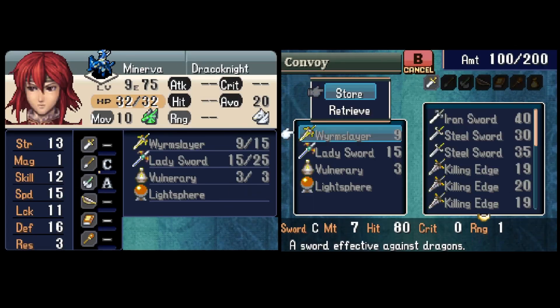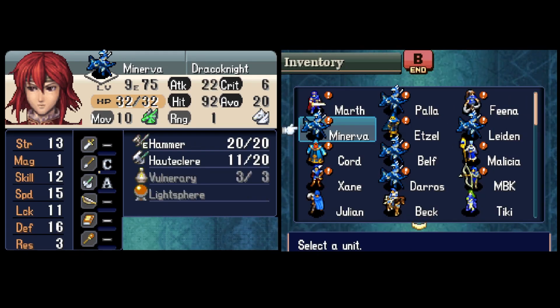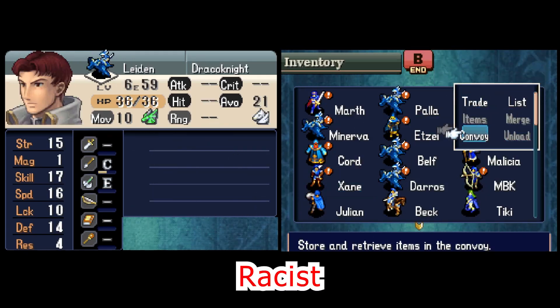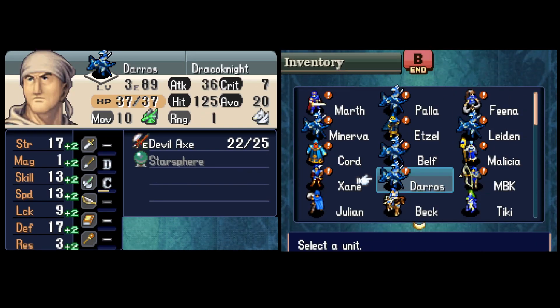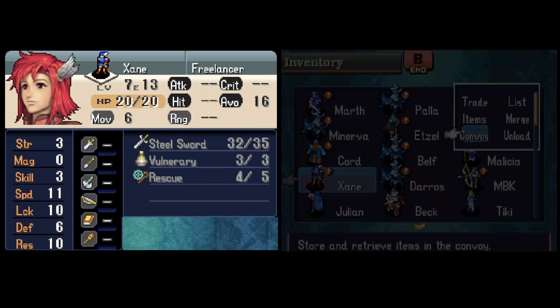We're back to fighting a regular army of humans instead of dragons, so I am pretty happy about that. Like all good Fire Emblem skips, we need a bunch of flyers, and there's not much else to say about preparations this time, so let's get started with chapter 15.